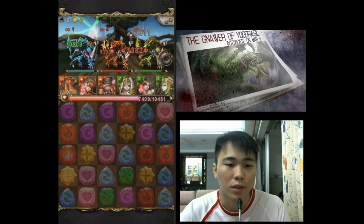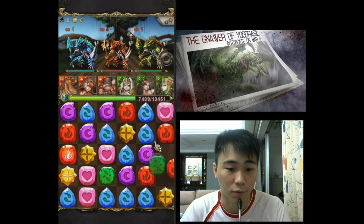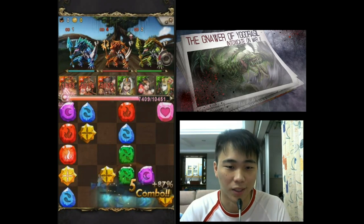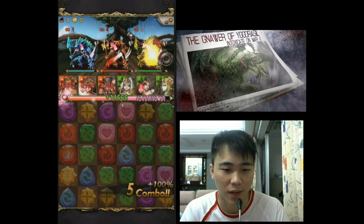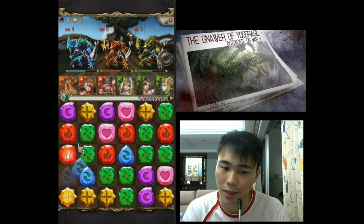In the first battle we have these 3 salamanders. You have to kill them pretty much before the center one touches you, which is the fire one. The fire one deals about 15k damage.